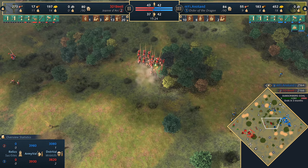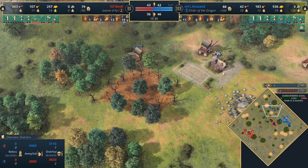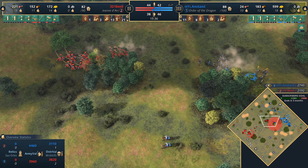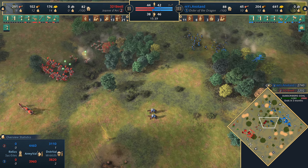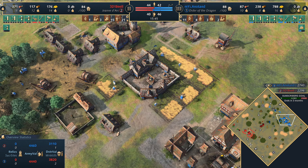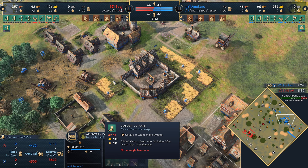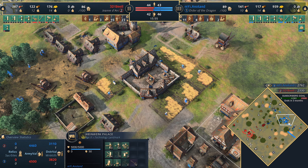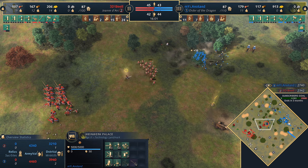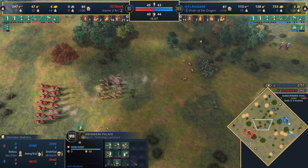A good number of berries and gold at the back — if 3DB can wall that up it could be a nice food source. Most of the hunt has been brought in for 3DB at the town center, while Anatand protects his economy, bringing villagers back in, recognizing where the Jean d'Arc army was threatening. Man-at-arms are starting to be sprinkled in for the Order, which is pretty powerful. The Golden Cuirass upgrade is going to arrive soon — man-at-arms who fall below 30% health take 20% less damage, really increasing longevity. Crossbows are still getting so much damage even as spearmen start to be sniped a little.